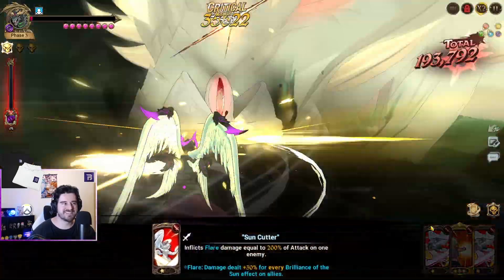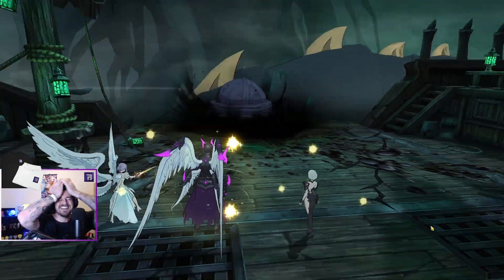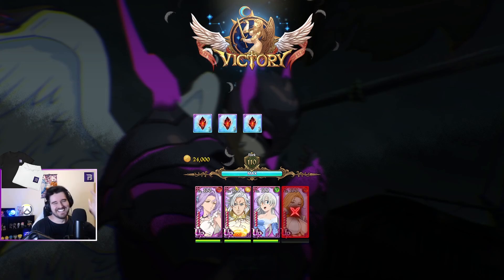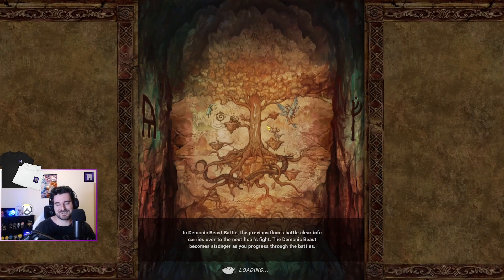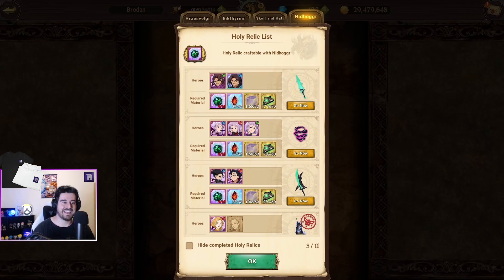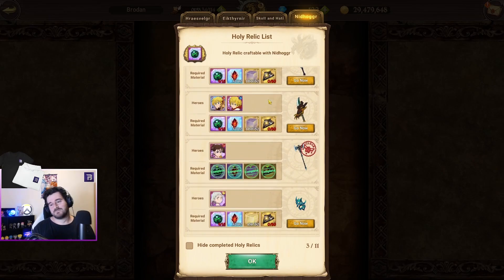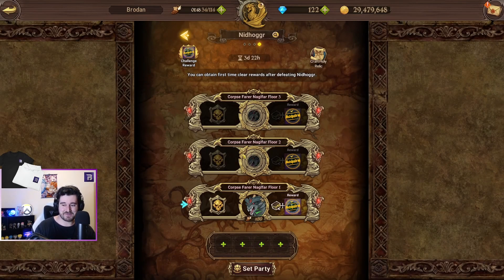Oh my god. I did it. I'm actually so happy. I don't think you guys even understand. I was terrified when he killed my Freya, took away my ult and all that kind of stuff. Look at all those dark crystals! That is an absolute headache of a boss. I'm at 9 out of 15, so I've got one more week. I've got enough dark crystals. I'm so happy that's over — I can't even express to you guys how happy I am that that's done.